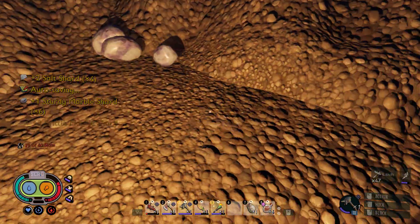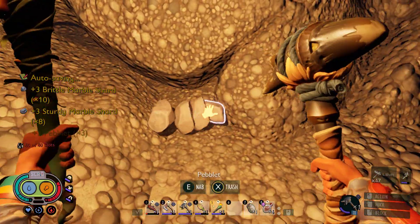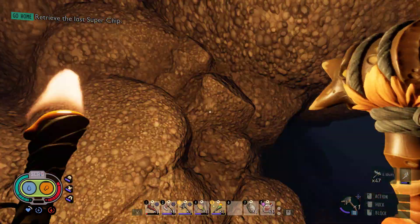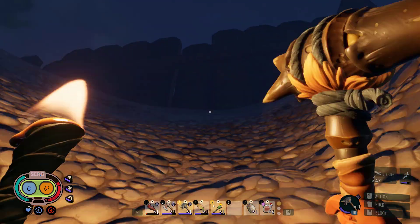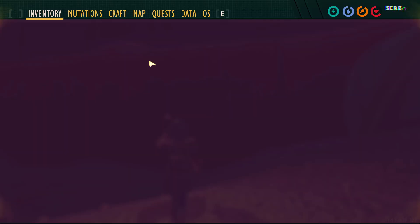Alright, cool. That's just a pebble, but I'll take it anyway. So we found a Sodecan. Epic. So that one right there, that's really good. We'll remember that later. Oh, not enough space.